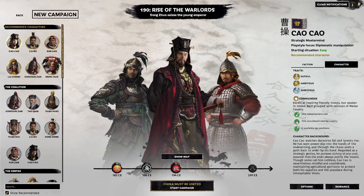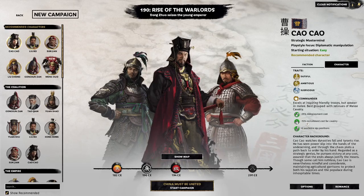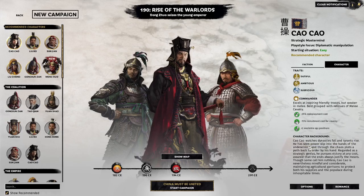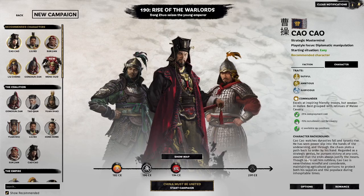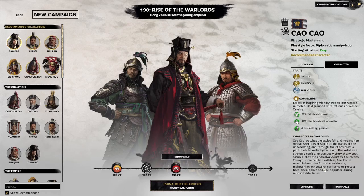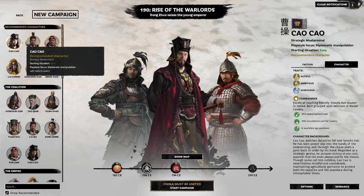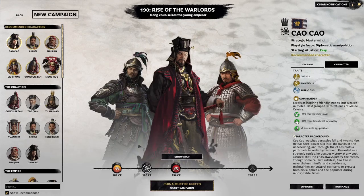The spy network is something that will probably require its own video, but we'll cover it as much as we can in the context of Cao Cao in this video. Cao Cao's character background: he watches dynasties fall and tyrants rise, and has seen power slip into the hands of the undeserving. Regarded as a strategic genius, he pursues victory at any cost, assured that the ends always justify the means. He's a very interesting character — I do have a lore playlist which goes through each of the rulers of the Three Kingdoms.